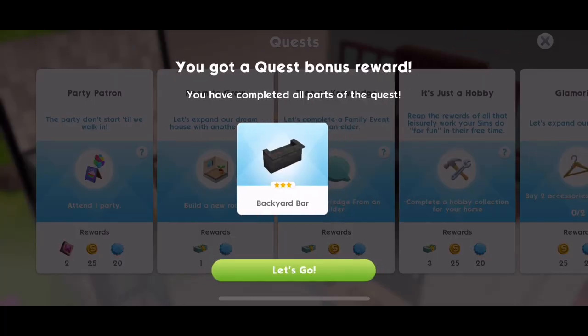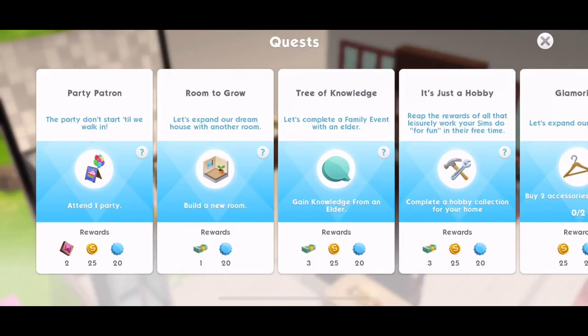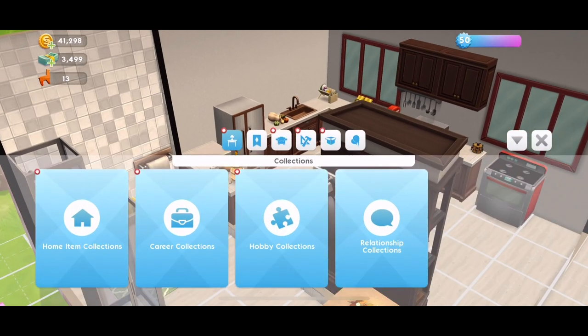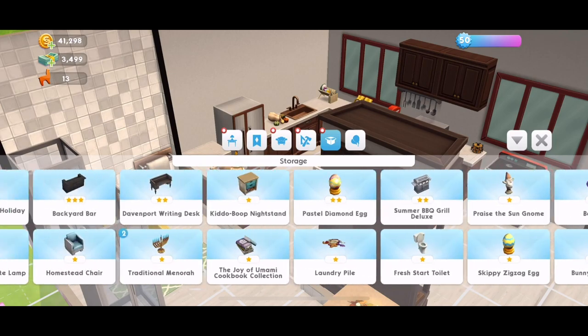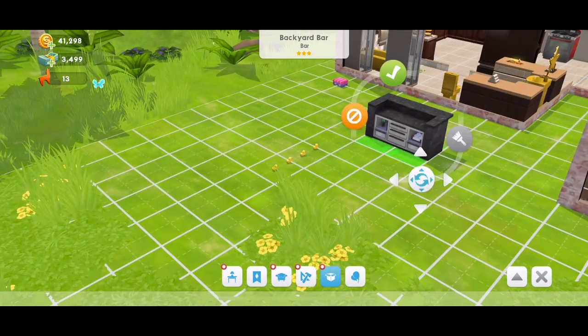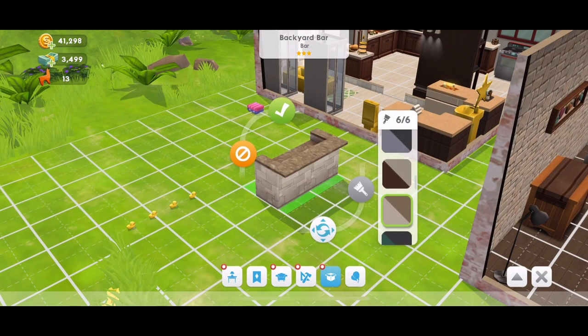Quest bonus reward — we've completed all parts of the quest, so we get a backyard bar. Let's check that out and collect it. Backyard bar — let's go to the end to find it. There we go, backyard bar, there it is! Let's place it out here with the little rubber duckies. We have all six colour swatches, which is excellent. Let's put it there.